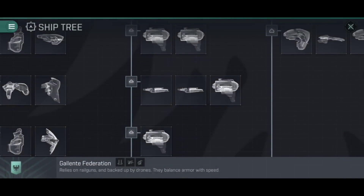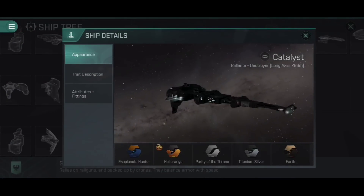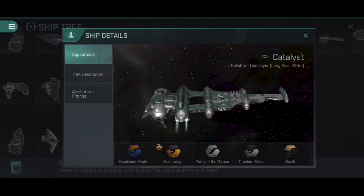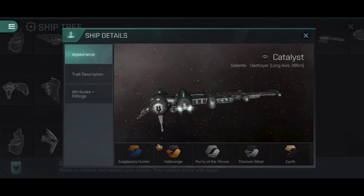We don't care about the secondary line for the purposes of this video — we're here to talk about the Catalyst line, which starts at Tech Level 3 and is one of their gunboat destroyers using turrets and railguns. If we have a look at the Catalyst, this is a very unusual-looking destroyer. It's very asymmetrical, which, in fairness, is kind of the calling card of Galente ship design.